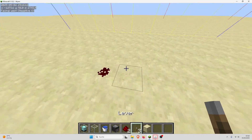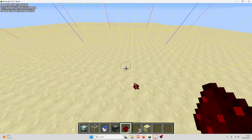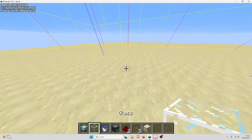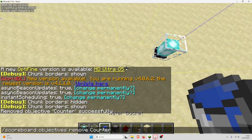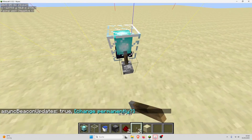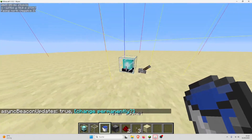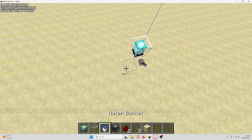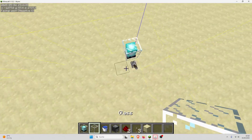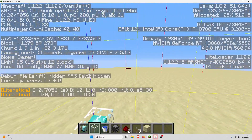I will now quickly show you how you can get perma-suppressed redstone dust using carpet mod, and after that I will show a survival-friendly setup. So if you have carpet mod, you can use the command async beacon updates to make it so that every time a beacon gets powered it sends out async block updates. Then you can make async observer chains, but in this case we actually want not an async observer chain but an async observer water chain, which has alternating water and observers, and you want it to go either in the plus-z or minus-z direction.